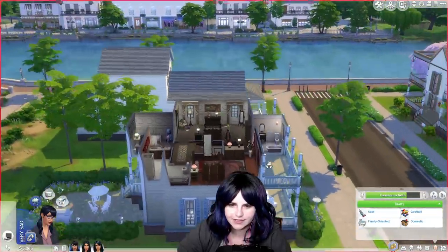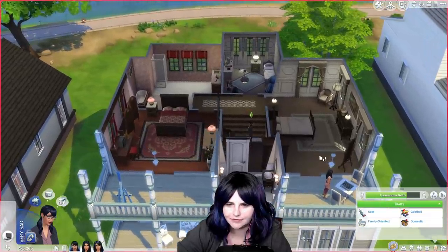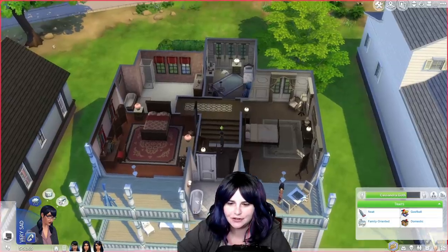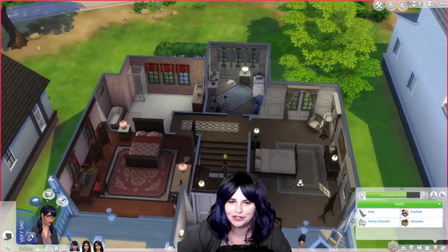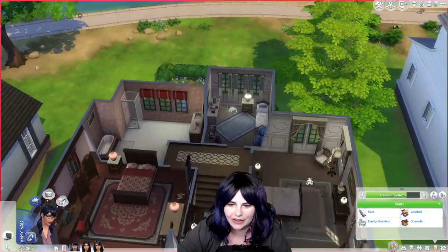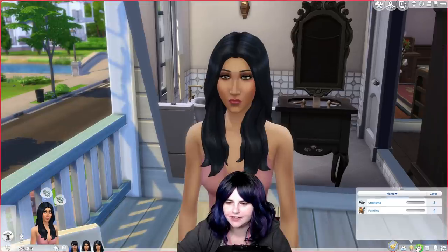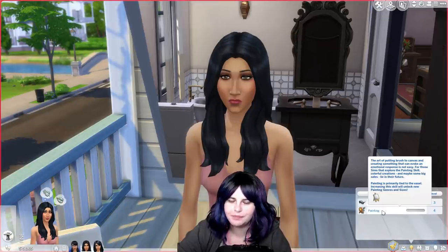After the divorce, Cassandra took the money she got from the divorce settlement and purchased this house for her and the girls. You might recognize this house as it used to be the Pancakes house in the original Willow Creek, but I have completely remodeled it for the family and added a third bedroom. I almost forgot to mention Eva works as a freelance artist — she is a very talented artist with a level 4 painting skill.